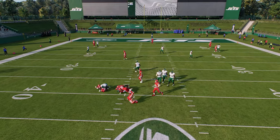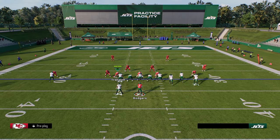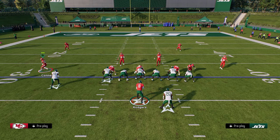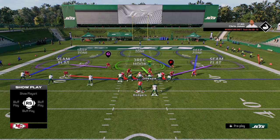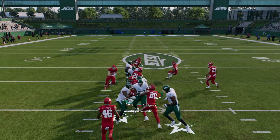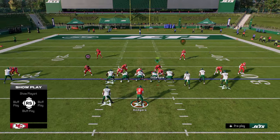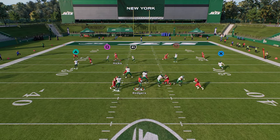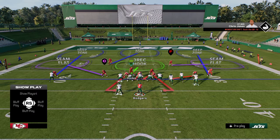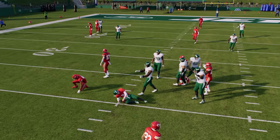You have a couple of different ways to get pressure from this defense. The main weakness is run defense, and if they block their running back it gets harder. Also, since it's not a symmetrical formation, it can get misaligned when opponents audible between bunch and trips — so you want to always be flipping your play. When you show blitz you'll still get that A-gap pressure whether they're in trips or bunch.